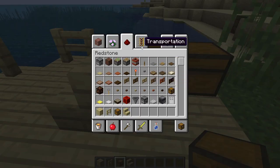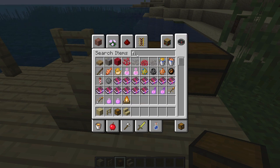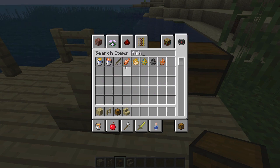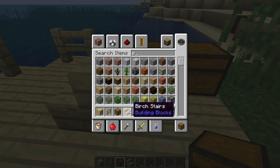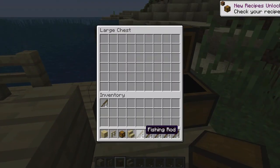And then I'll click E to get my fishing rod. I'll put like a few fishing rods here — get all my fishing rods. So as you can see, here are all my fishing rods.